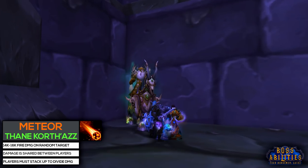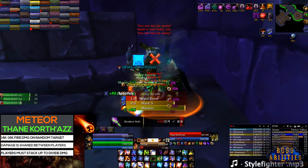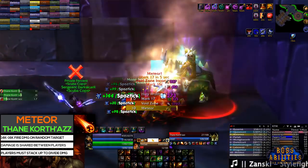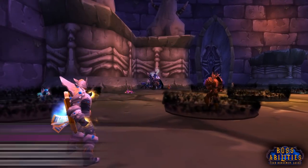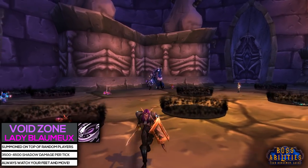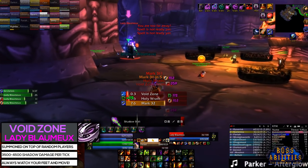Every 12 seconds, Thane will summon a meteor on top of a random target within 20 yards. Players will need to stack up so that the damage is shared with each other, and make sure to bring fire protection potions to help with this fight. Every 12 seconds, Blaumeux will summon a Void Zone on nearby targets. These Void Zones will kill players that are standing in them very quickly, so always watch your feet when near this boss.